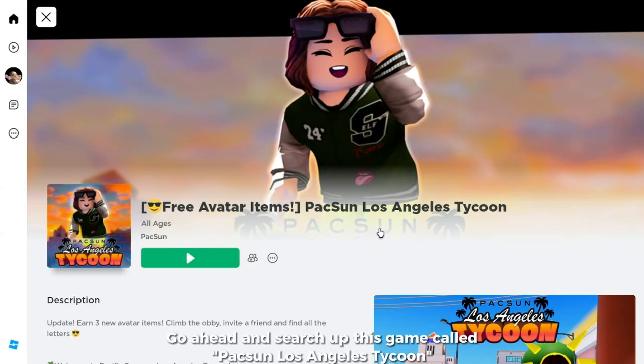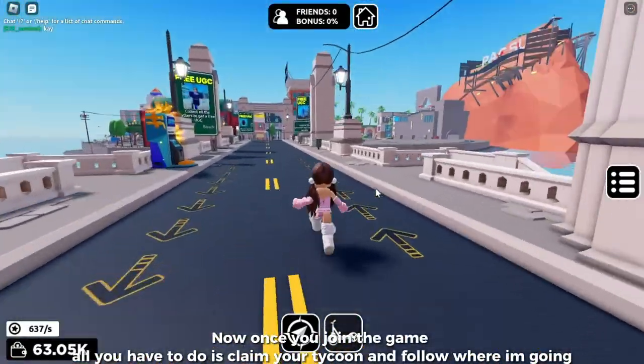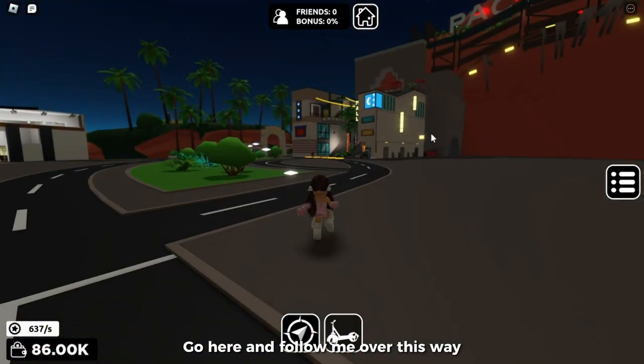Go ahead and search up this game called Paxin Los Angeles Tycoon. This is how the game looks like and it's created by Paxin. Now once you join the game, all you have to do is claim your tycoon and follow where I'm going — go here and follow me over this way.